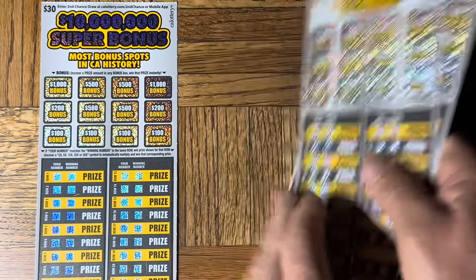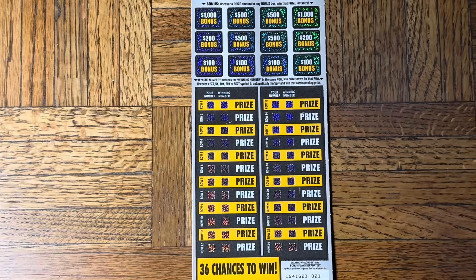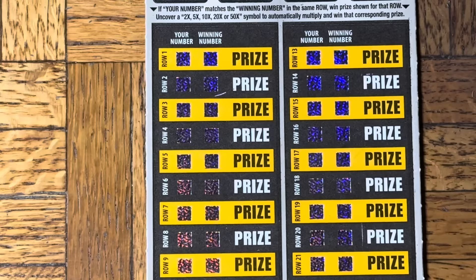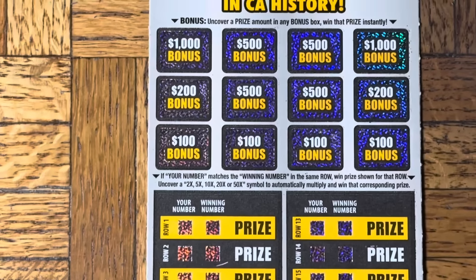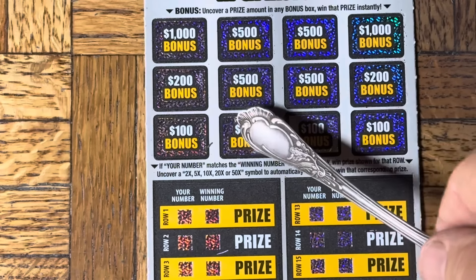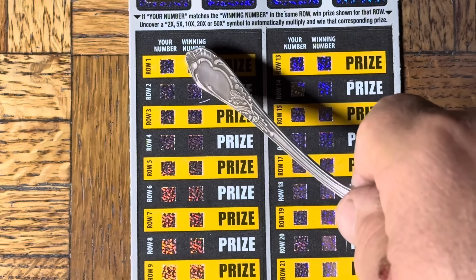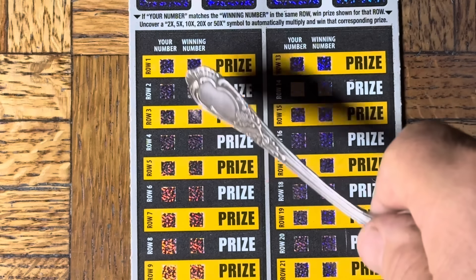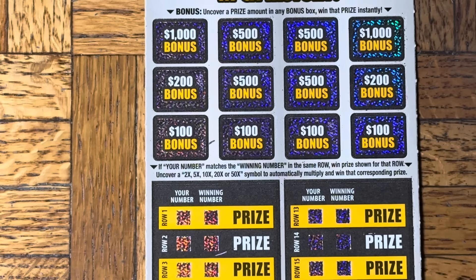Alright, ticket 21 — turn it in, please. Adjust the camera, please keep your hands inside the vehicle at all times! The bonus squares here — gotta find actual numbers, no symbols. We need numbers to win down below. Find a match or multipliers: 2, 5, 10, 20, or 50x. Single number, single match. We have found $100 several times on these tickets, but nothing more than that.